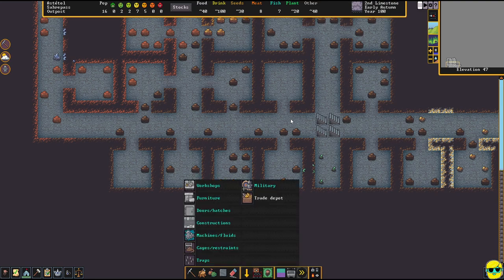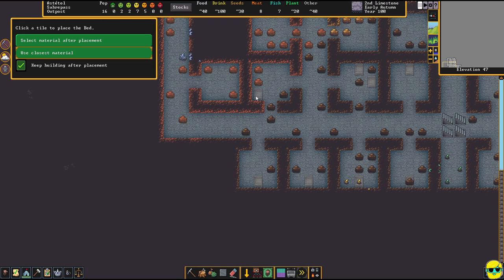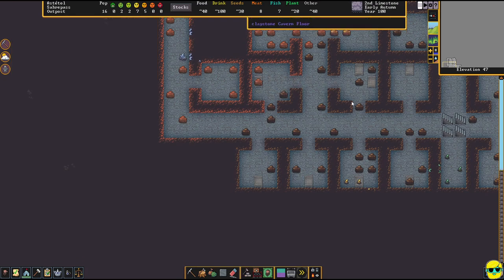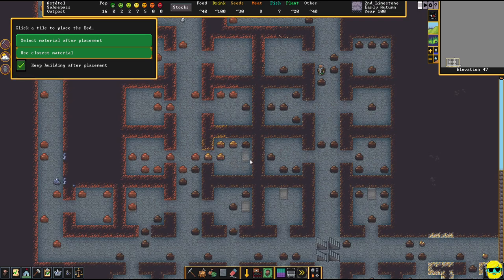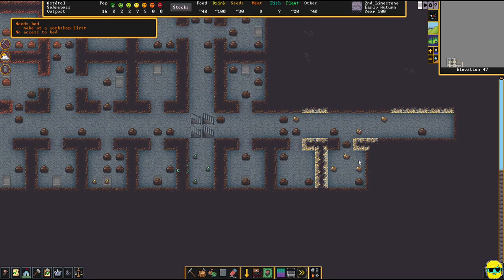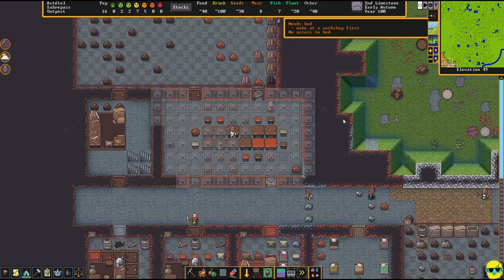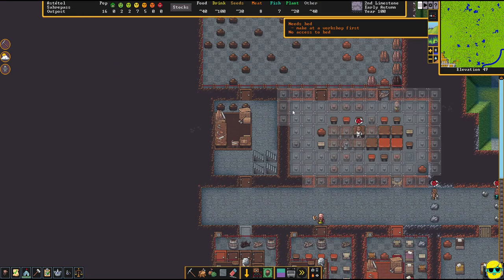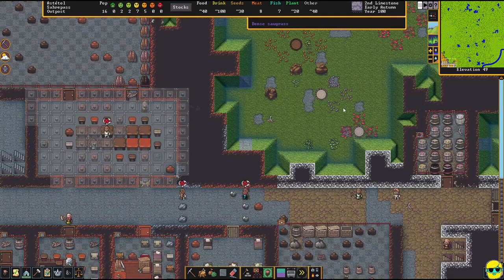Push B to build, go to furniture, put in beds, and start dropping beds into these rooms wherever you want the bed to be. Once we get doors on the rooms we can then start assigning them to individual dwarves. That's all the beds we have for the moment — you also need wood for beds. I'll make some more beds and get all the placed ones done. Adding repeat bed production to the carpenter's workshop.